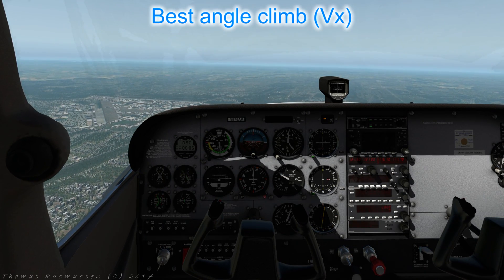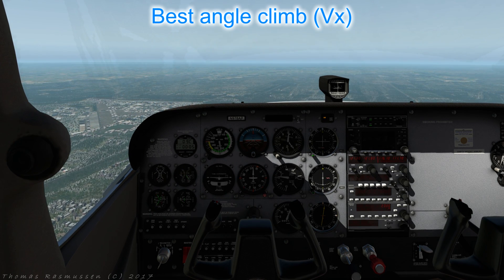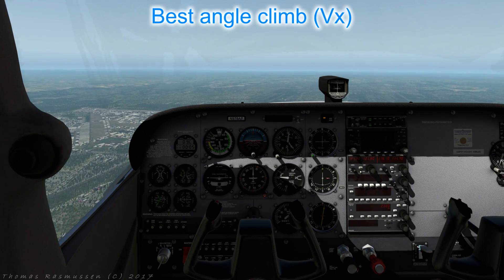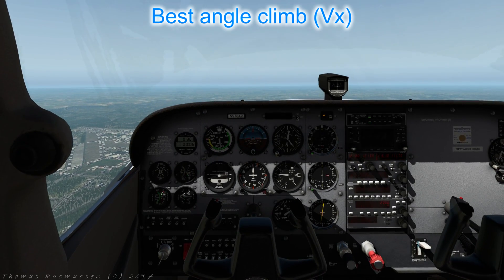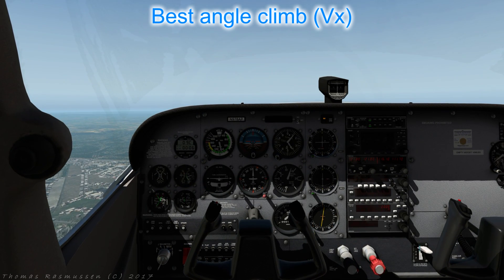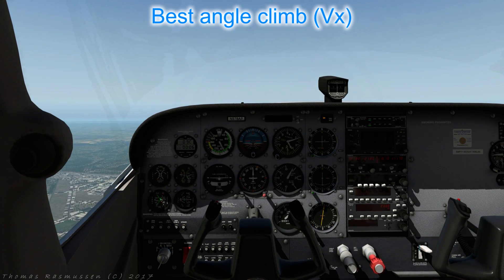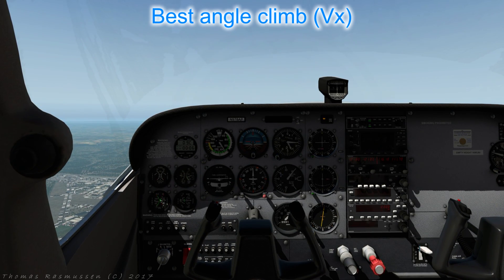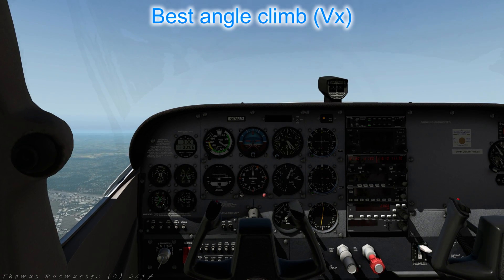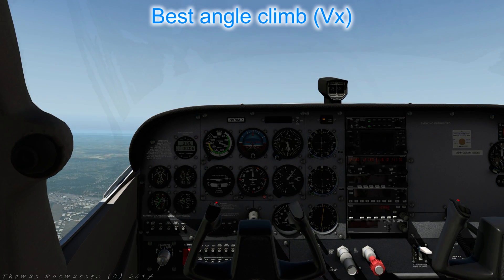Let's try a climb at VX, which is 55 knots, using the same procedure as before. Select full power, raise the nose attitude to the appropriate level, and use the trim to hold the attitude. Initially speed will gradually decrease from 100 knots, hopefully settling to approximately 55 knots. Note the difference in attitude, which is quite high — the aircraft will feel less stable at this speed, so you will have to work harder to keep it just where you want it.